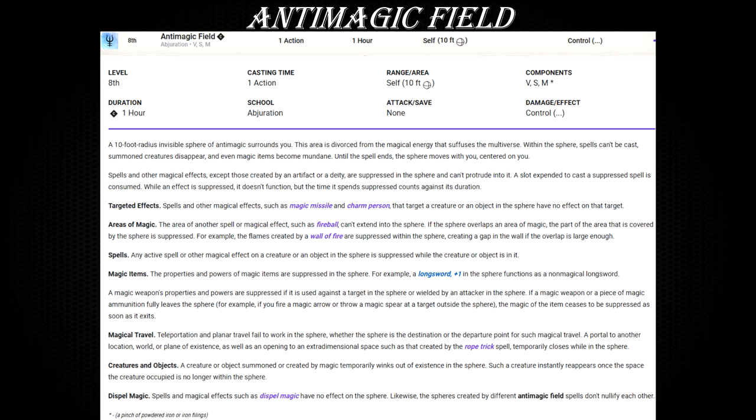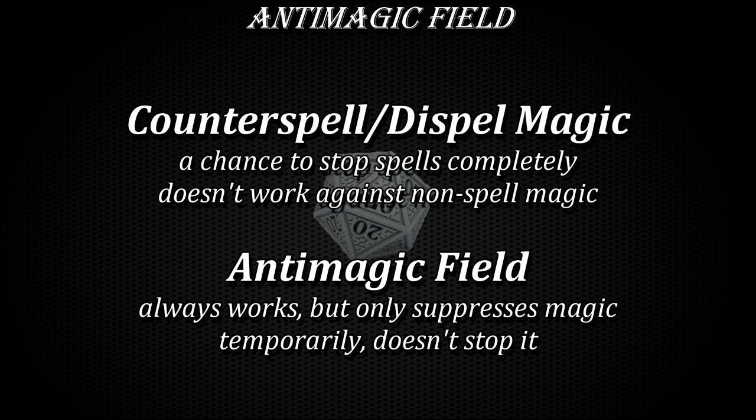It is important to understand the basic distinction and interaction between counterspell and dispel magic versus anti-magic field. These spells are kinda similar but they are definitely not the same. The two popular negation spells have a chance to stop all other spells completely dead in their tracks — they have a chance, but there's no guarantee. Counterspell can also interrupt the casting of anti-magic field itself, just like any other spell. However, once it has been cast, nothing other than breaking the caster's concentration can stop anti-magic field from running its course and demoting all spellcasters into supremely inferior, generic, stabby, shooty, smashy or slashy boys.